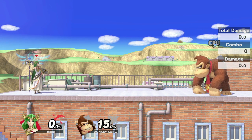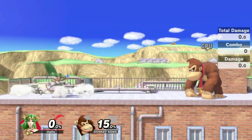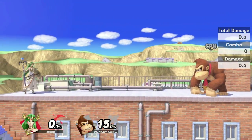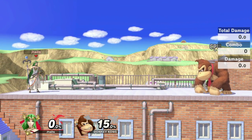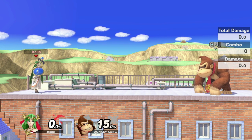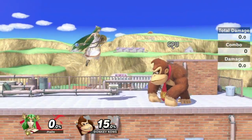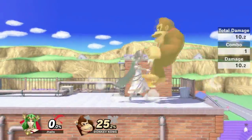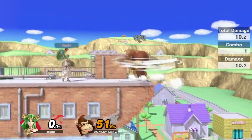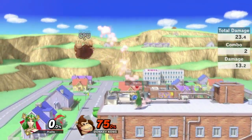I see so many Palutenas online just spamming Nair when I'm nowhere near them. You're not even thinking about what movement you're doing and why — and then I just punish their landing or counter, and they get bodied. Forward air is better in every capacity, because if you land it, you get a grab. And then you can fair fair as well, or dash attack — true combo.